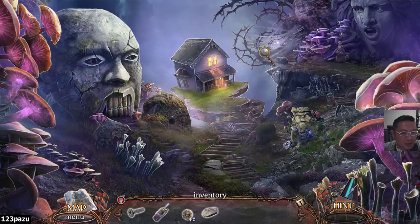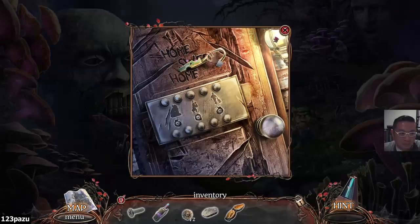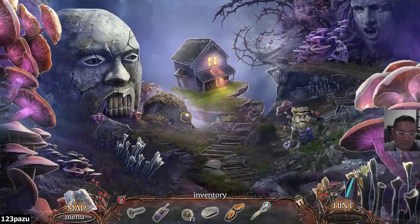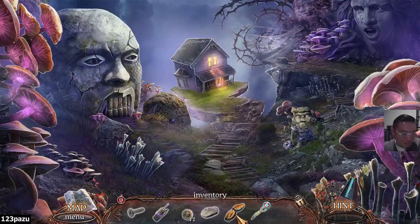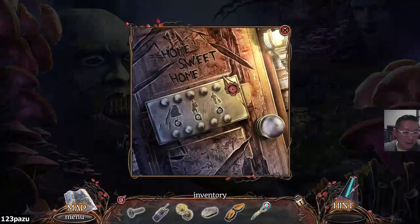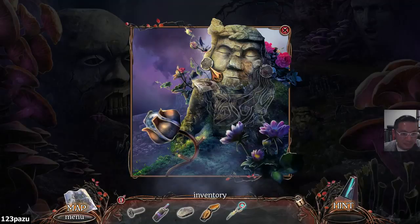It's all Mindy Torres's fault. She's a terrible daughter. A terrible daughter? What did she do to her mother? Oh, she cut the bandages in my way. Home sweet home. Is this Mindy's home? She was knocking on the door. She found all three symbols to open the door. Mechanical finger. Broken scissors. I see a moving object here. The other half of the scissors. Earrings. Remember those shapes. You will never come back home. The earrings here on this stone figure.